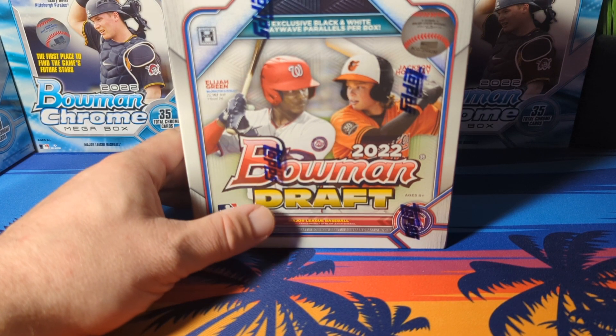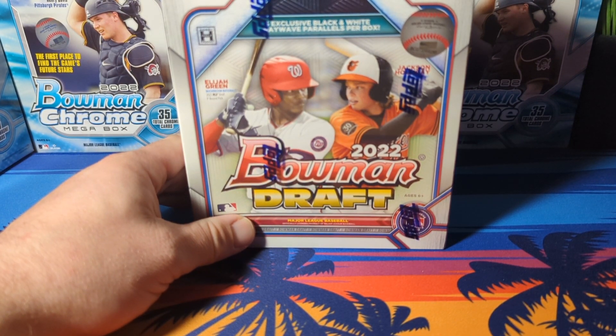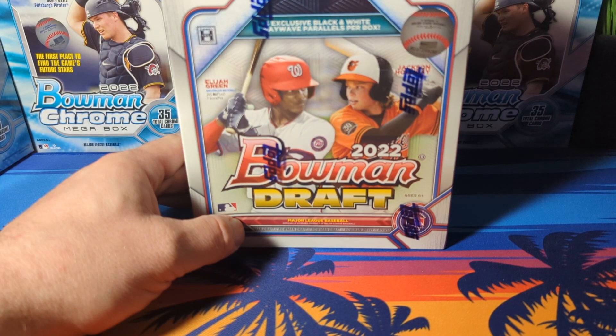Jackson Holiday is the son of Matt Holiday. Then we got Elijah Green, who's an outfielder for the Nationals; Termarr Johnson, a Pirates shortstop; Gavin Cross for the Royals; Chase DeLauder for the Guardians; Dalton Rushing of the Dodgers; Kevin Parada of the Mets; Brooks Lee of the Twins; and Drew Gilbert, who was drafted by the Astros.